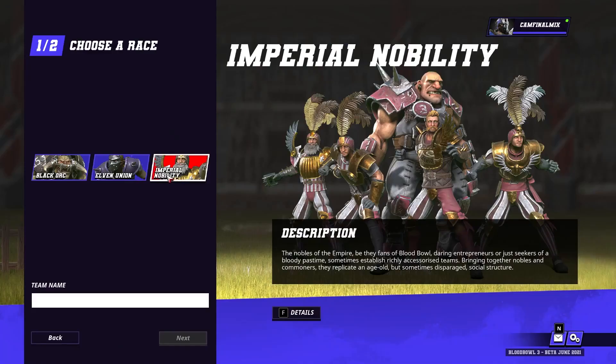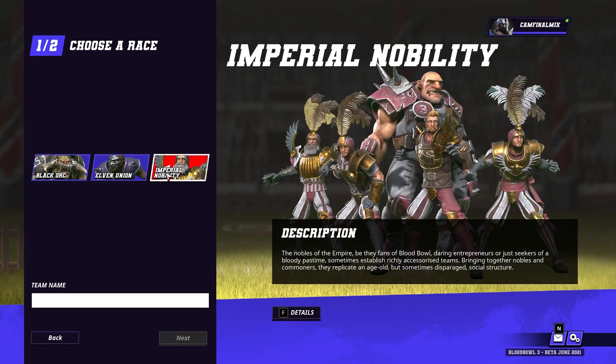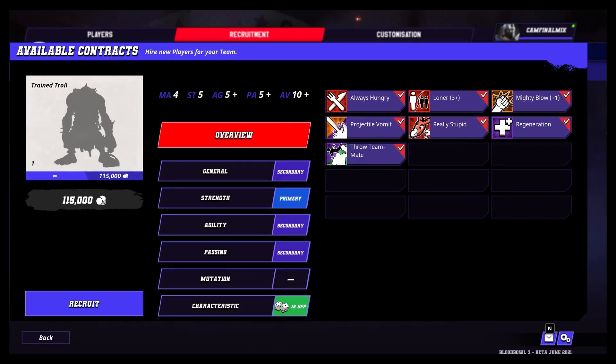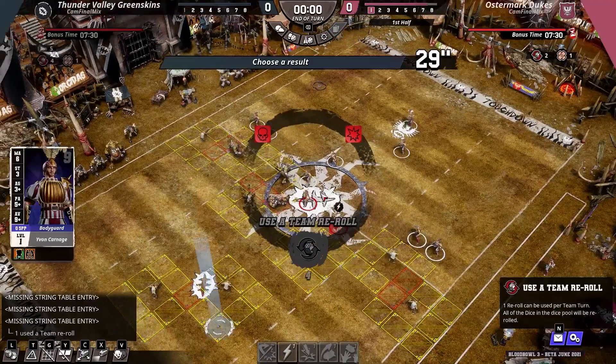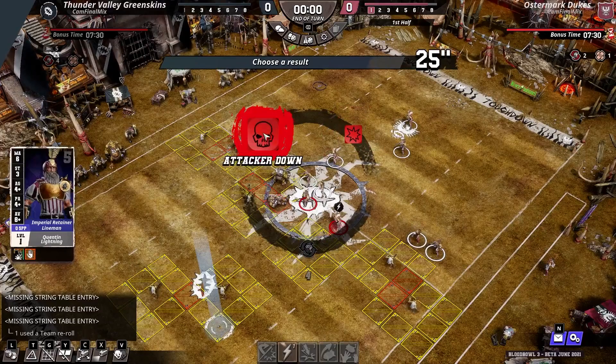Players form teams using several different races, and each team has specific strengths and weaknesses that help you determine which you want to use based on your play style. Depending on their role, each team member has their own suite of stats and skills, but it is up to you to utilize them to the best of your ability. It all sounds pretty straightforward for a turn-based tactical title, but there is a lot more to Blood Bowl than you might think.